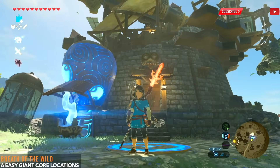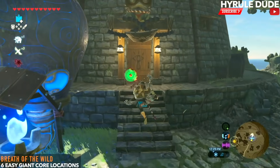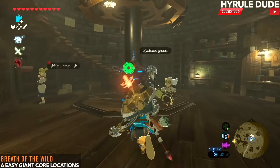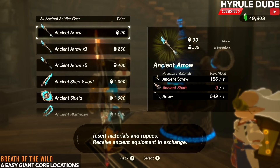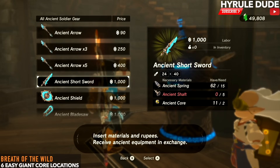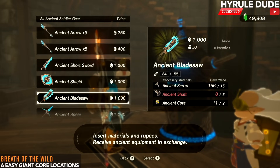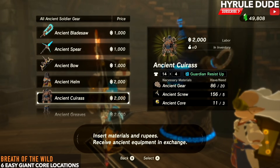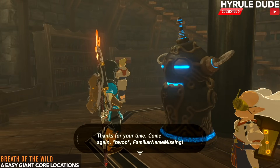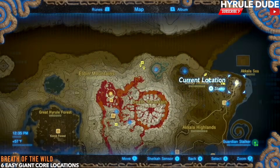What's going on YouTube, thanks for stopping by. My name is Michael, also known as Hyrule Dude. Today we're going over six easy giant core locations. Giant cores allow you to get exclusive ancient weapons like the ancient shield or the ancient bow. You can get them from the Akala tech lab in the top right corner of the map. The giant cores are very rare to get and they cost hundreds of rupees, so there are a lot of reasons why you might want these.